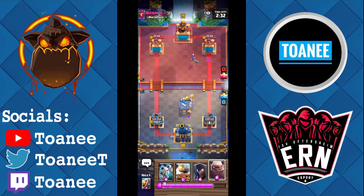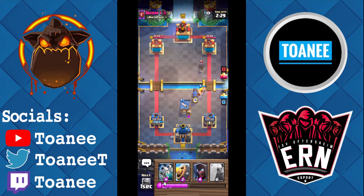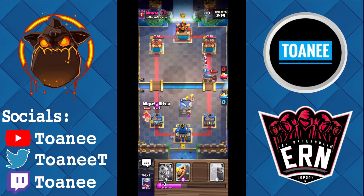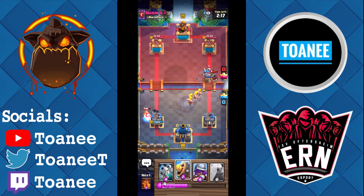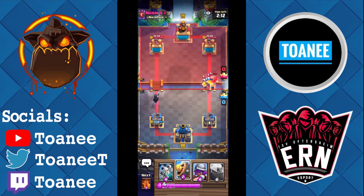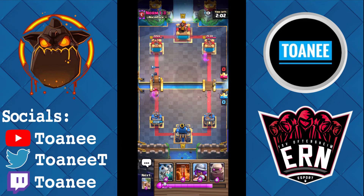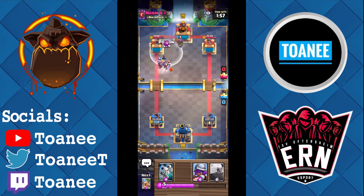Cannon Cart — kind of misplayed it but it's all right. Cannon Cart does really well against a lot of the meta, even though it doesn't feel like it should. I play so much defense at the start of these games — it's very rare that I go for a Golem early. Nice little split-lane push here that he has to respond to. He goes Wall Breakers, and that second Wall Breaker — the Barbs are actually gonna do well to help tank, so I'll just Poison the Musketeer.